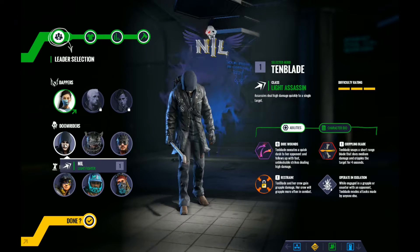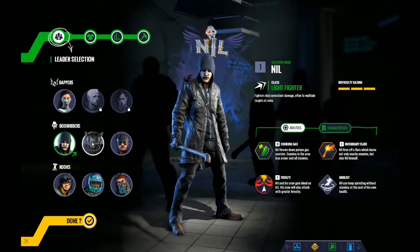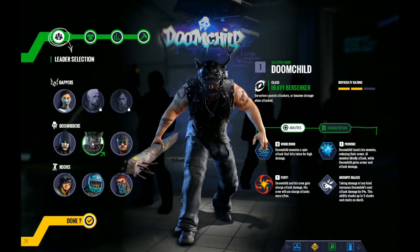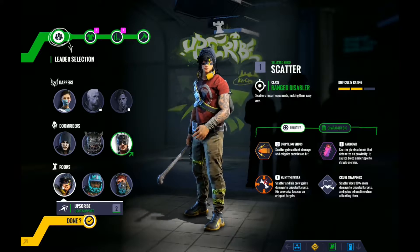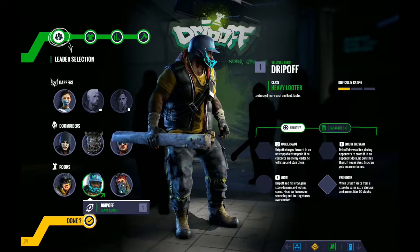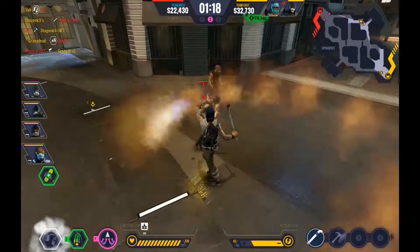Players take direct control of a gang leader but are accompanied by a lieutenant and a small gang. There are currently 7 leaders to choose from and they all have different play styles, from big hard hitting melee weapons to ranged attacks of various natures. Each leader also has different special abilities with various effects. These range from healing and buffing your gang to direct damage and crowd control — my personal favourite, the spray can flamethrower.